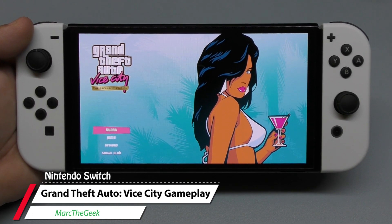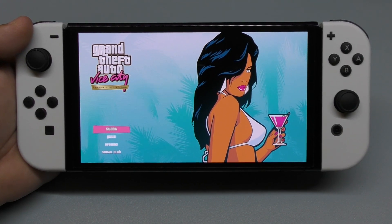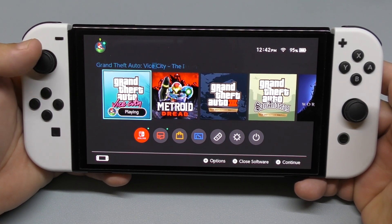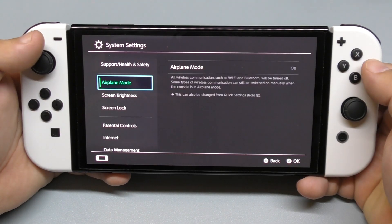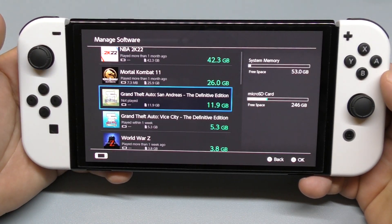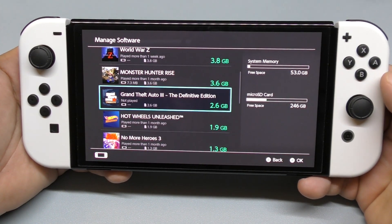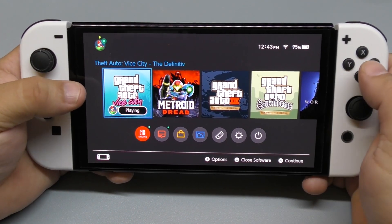Hey guys, it's Martin Geek. In this video I'm going to be playing Grand Theft Auto Vice City from the Definitive Edition that just came out today, digitally only right now. Right now you can only get all three bundled — you can't buy them individually. The game sizes are: San Andreas 11.9 gigabytes, Vice City 5.3 gigabytes, and GTA 3 just 2.6 gigabytes. I'm gonna start with my favorite from this trilogy, which is Vice City.